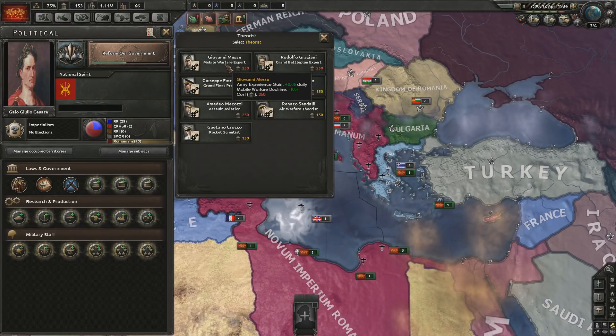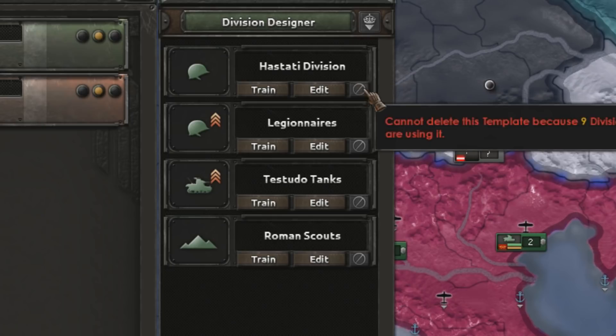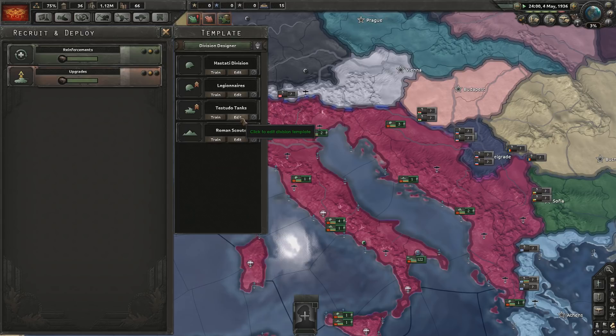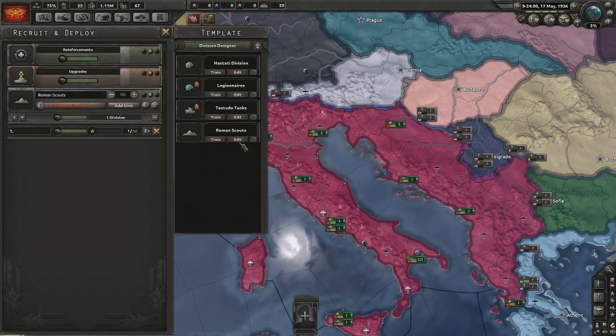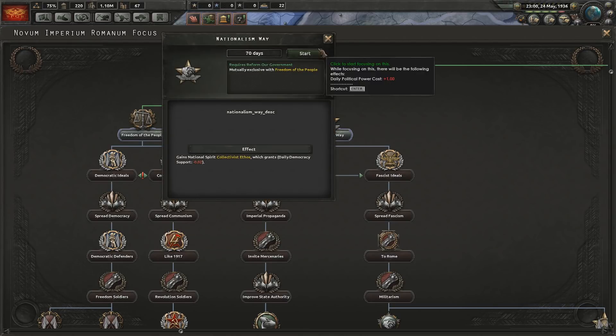I don't have an army theorist — oh, they're just more expensive. Well, we can get Hastati, Legionnaires — oh my gosh, they're quite large. Testudo tanks. Or Roman scouts — might get some Roman scouts for the mountains. I think we all know I'm probably going to go down the imperialist route.